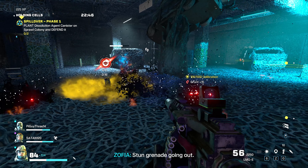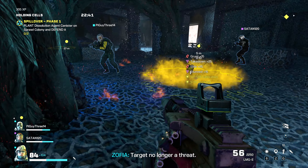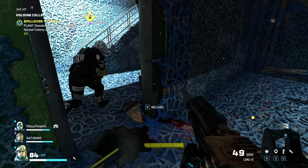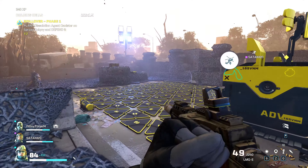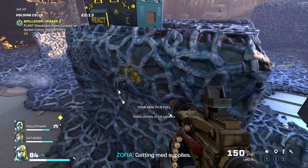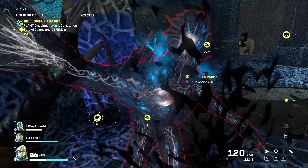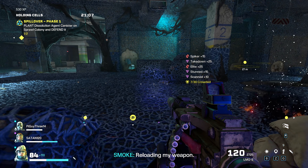Along with this, elites will spawn. You want to take care of those as soon as you see them. What I like to do — just like in my other videos — is use a stun grenade, paralysis grenade, or Ela's ability. You'll stun them and can take them down very easily. I'm now at 141 of 500 — that's all you really do, just keep playing.